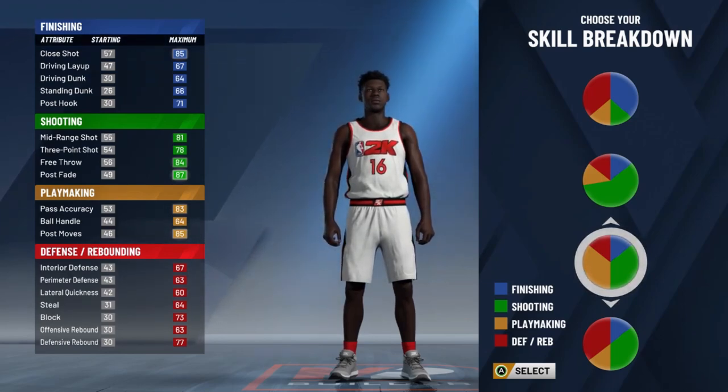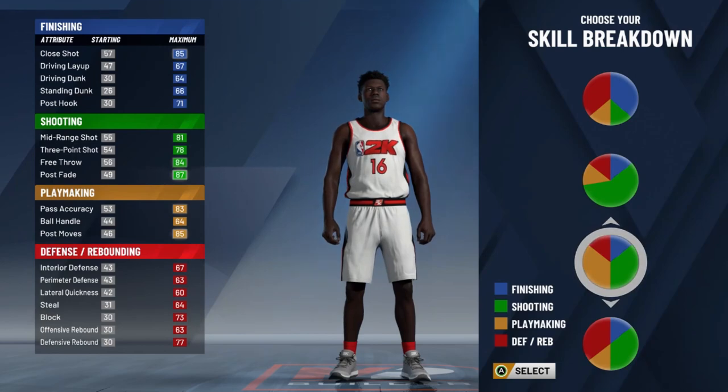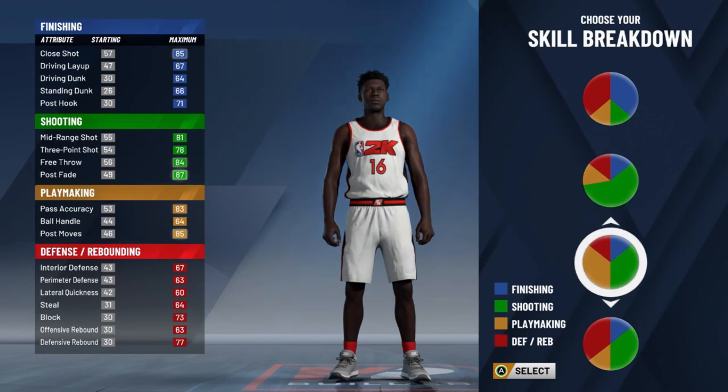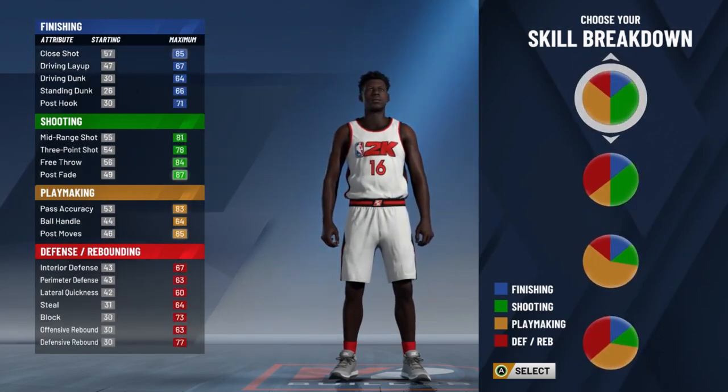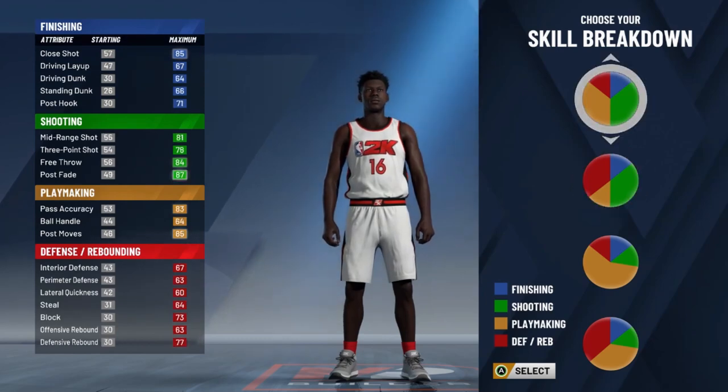I like if you could get a sharpshooter and maybe defense or finishing — it's going to be hard for me to choose. I don't really want a playmaking power forward. I would stay away from playmaking power forward. We got a shooter with defense here — this one's not too bad, but this is what I don't like. His max defense, if you think about it, is really not that good. Why would you go shooting and defense when the defensive aspect is not dominant? I'd rather have the stretch four. I don't recommend that one.